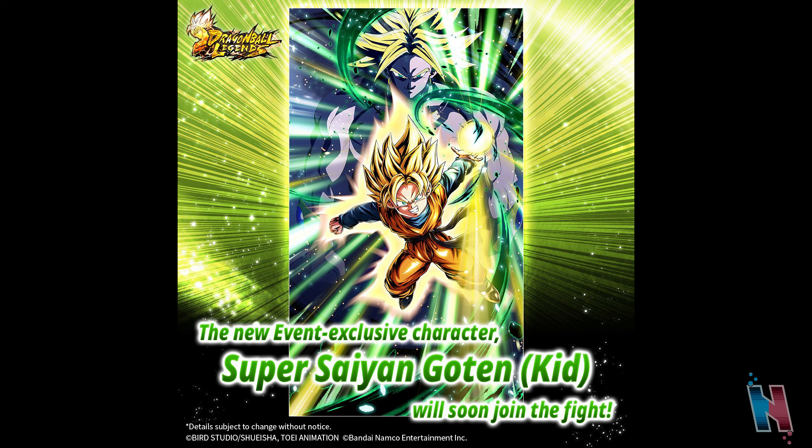If that were the case, I really wouldn't know what they could add right now. I guess if they wanted to add new Gammas or a new Orange Piccolo they could, since it's been about a year since those units have been out. The Gammas and Orange Piccolo released at the same time for the fifth year anniversary — separate banners but the same event. So if they want to add new units from Superhero, like the Gammas or Piccolo, I can kind of see it.